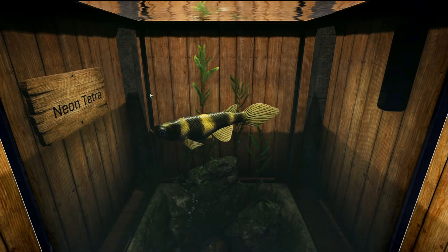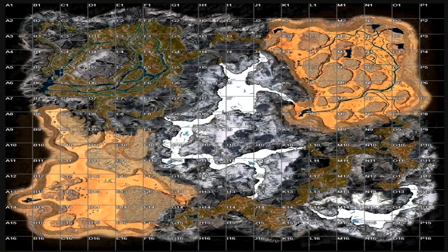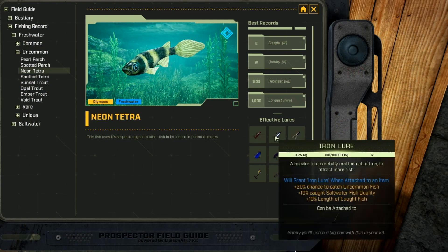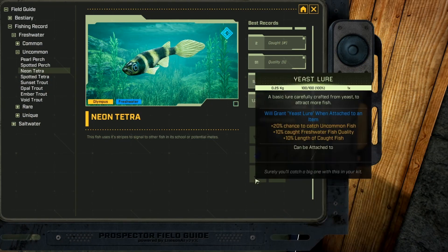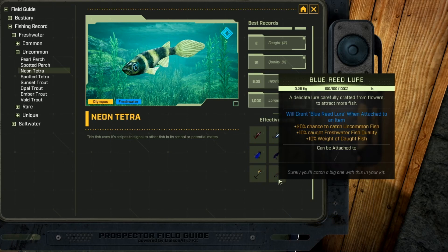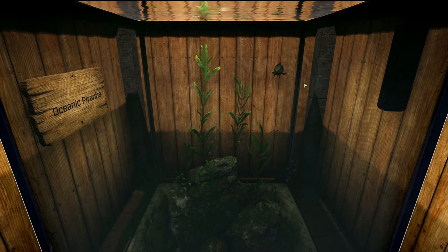This is the Neon Tetra, and it is a freshwater uncommon fish. This one's a tough one — I'm pretty sure we caught it down here at G14 in the west part of the forest on Olympus, and it's only caught on Olympus. It could also be over here in the pond at O11 — if you're not catching it at G14, check O11. This fish likes refined iron, advanced iron, gorge flower, cured leather, reed flower, yeast, and blue reed lures.